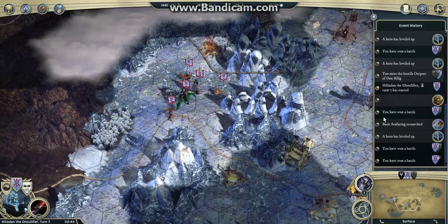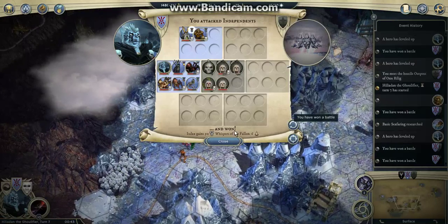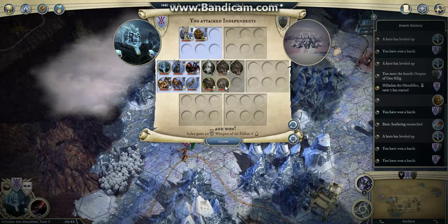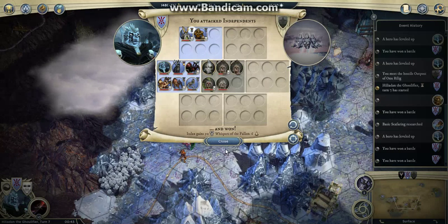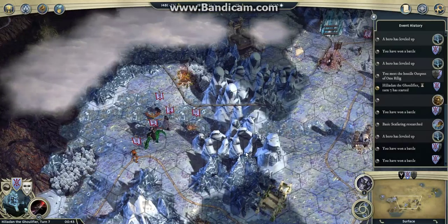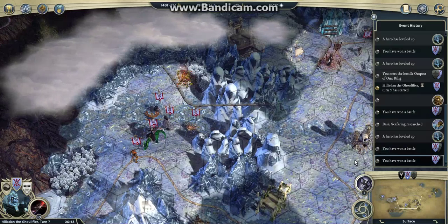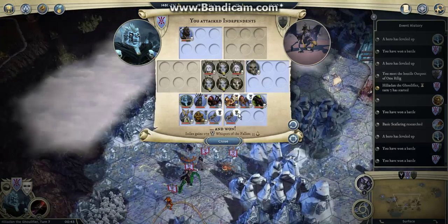I managed to do a very nice fight this turn. First I did a small fight, and I qualified 3 units and raised 1 cadaver. The elemental I couldn't qualify because it's an elemental. I didn't lose any units, and it allowed me then to attack a stack here with some nice items.